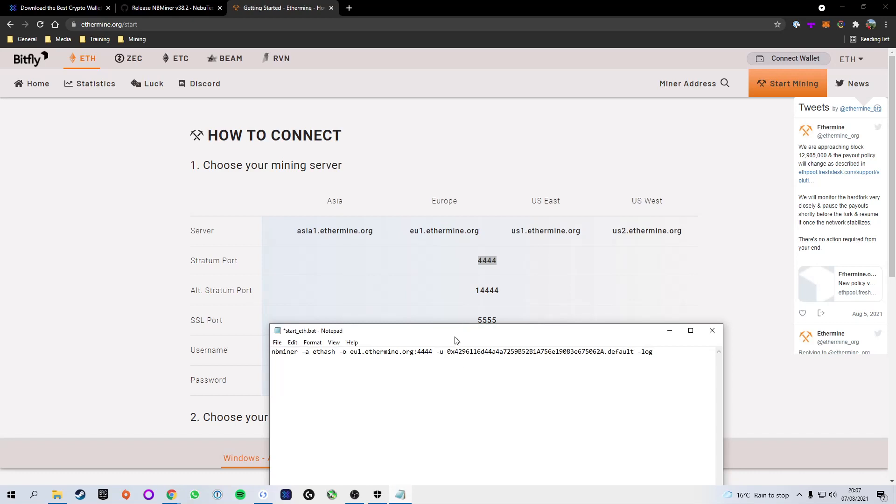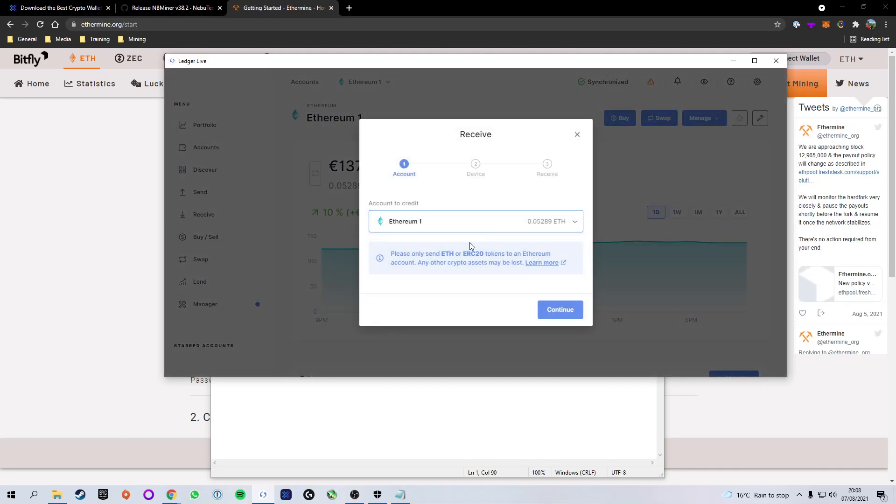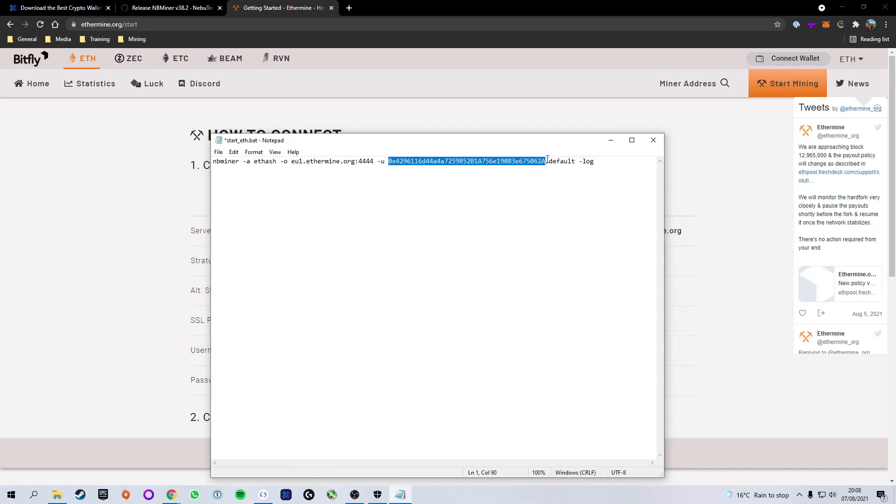That's the pool setup done. The next thing is the -u flag, which is the address that we want to mine to. At the moment it is set to a completely random Ethereum address, so if you started mining now you'd be mining to someone else's wallet. Head to your wallet — I'm going to Ledger Live, clicking Receive on my Ethereum account to bring up my address. If you're using Exodus or Trust Wallet, just find your Ethereum account, click Receive, and copy your wallet address. Then paste it into the file in place of the random address.